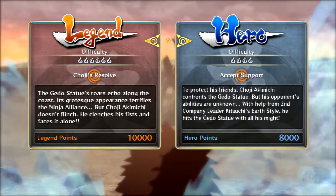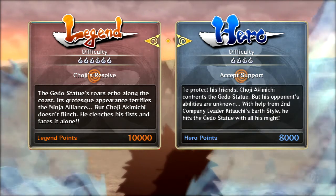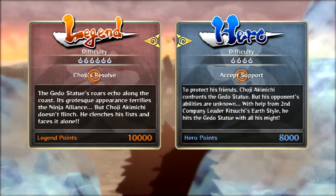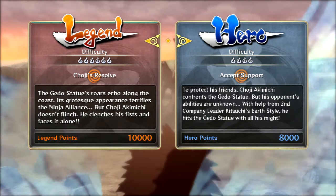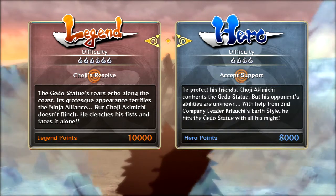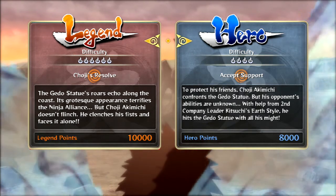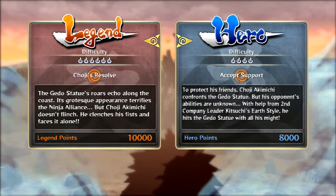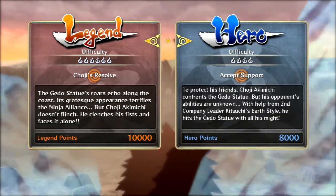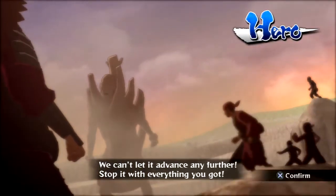Heads up: Legend and Hero - this fight right here is actually where they start getting pretty diverse in difficulty. If I remember correctly, the difficulty at the very last fight goes up to 8 instead of 10, but Difficulty 8 is still pretty difficult. The play styles get diverse enough. I usually read these options for you, but I'll just show you them instead since I do that on my playthrough.